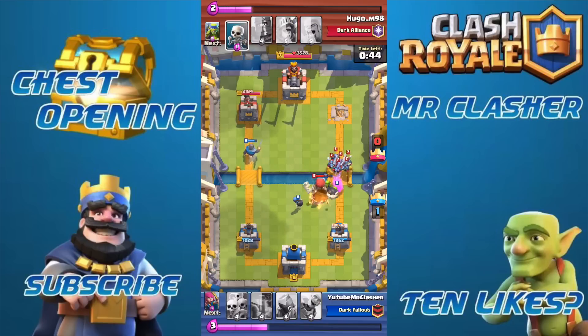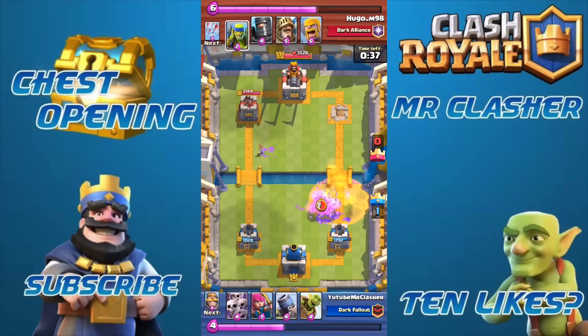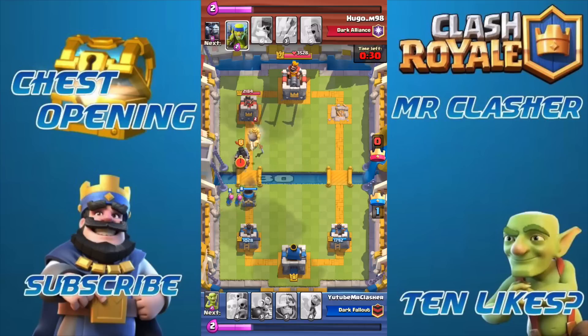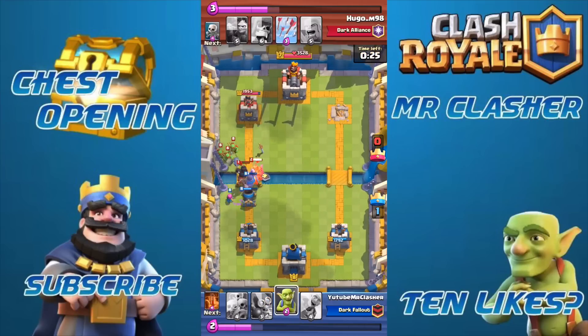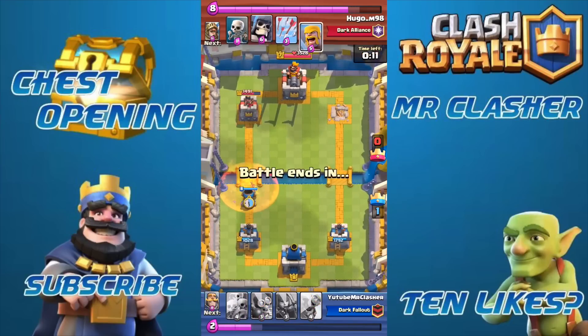The best deck I recommend is definitely skeletons, archers, and a knight — those are my favorite troops. Maybe swap skeletons for archers or something, but honestly it's not that hard to stop the double prince. I think it's fairly easy to stop the strategy, as you can see I defended off his attacks over and over against the prince and the double prince.